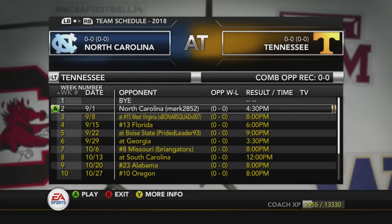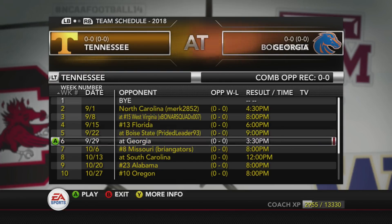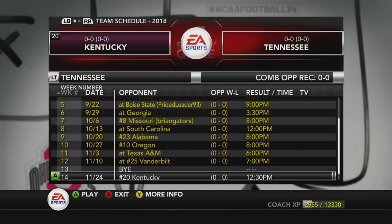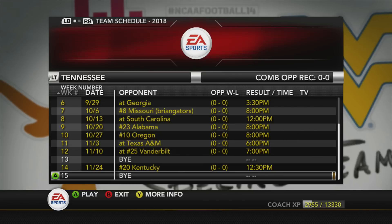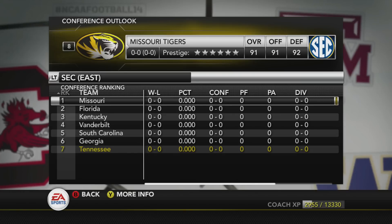So this week's a bye, then we've got Mercer, then Bonner squad, then Florida which is a conference rivalry game, Boise State, Georgia, Mizzou, South Carolina, Alabama, Oregon, Texas A&M, a ranked Vanderbilt team which is another rivalry week, and then Kentucky which is also a rivalry game, with some bye weeks mixed in. Pretty good schedule overall. I highly doubt we go undefeated but anything is possible — we're probably going to have a couple of losses since I think my team will be outmatched.